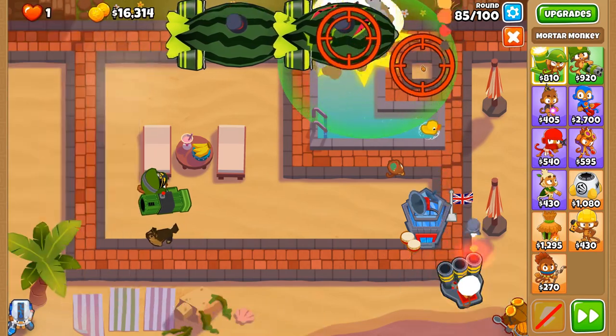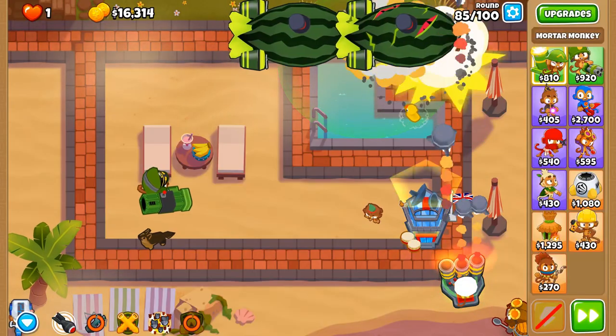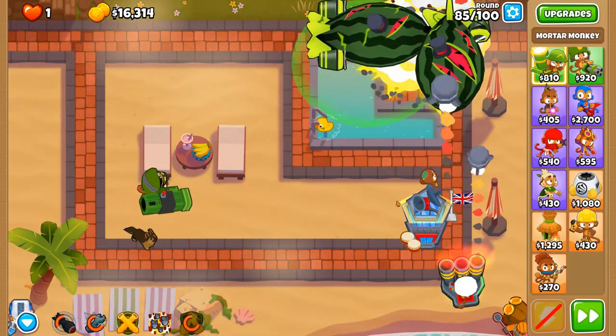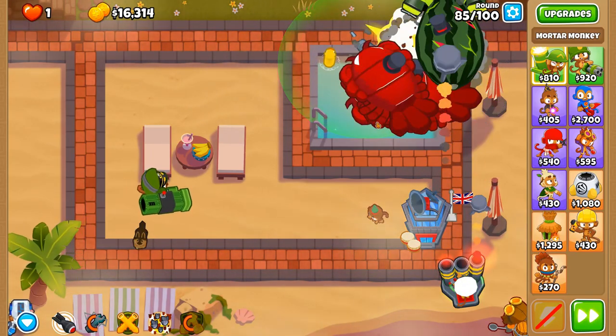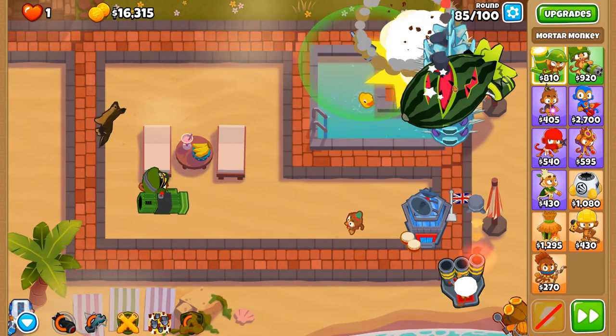We're going to stack Overclock with Called to Arms — we have two forms of attack rate increase going at the same time. We'll be stunning them — you see all that? The watermelon forming — that's not good for the watermelon itself. There we go.